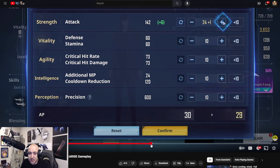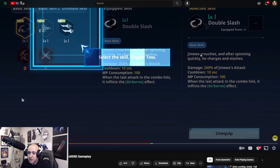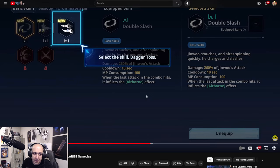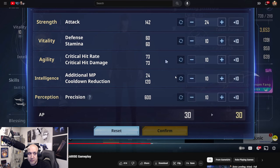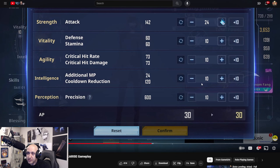Double slash is equipped. Reading the description: Jin will crouches and after spinning quickly, he charges and slashes — 260% of Jin will attack, 10-second cooldown, 100 MP consumption. When the last attack in the combo hits, it inflicts the airborne effect. He's going to put points toward attack. I would also focus on Agility. We know he's a Shadow Monarch — Necromancer — so Intelligence is a big part of his game, we'll probably have to put a lot into there. He's going all Strength.